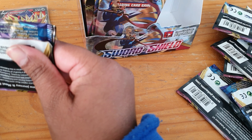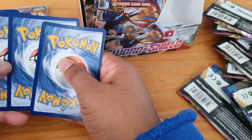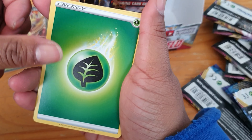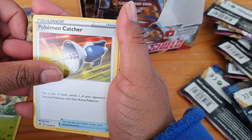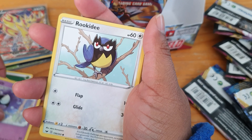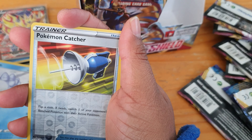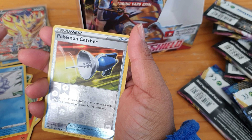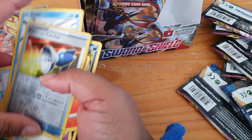Hopefully the next one can give us some good stuff. We have a code. We have our energy, Thwackey, Pokémon Catcher, Drizzile, Clobberpuss, Ghastly, Rillaboom, Sizzlepede, Snom, and our reverse is the Pokémon Catcher again. And we have a Thievul.